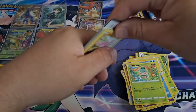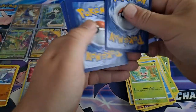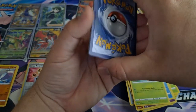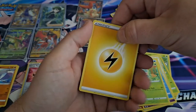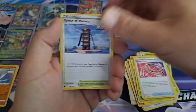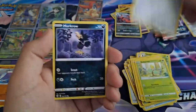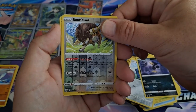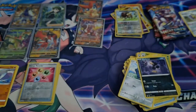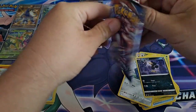Another code — one, two, three, four. Bang, there's the Lightning. Kricketune, Escape Board, Tower, Gligar, Electabuzz, Bellsprout, Bronzor, Murkrow, reverse Bouffalant, and a Cinderace non-holographic. Man, this ETB needs to step it up.